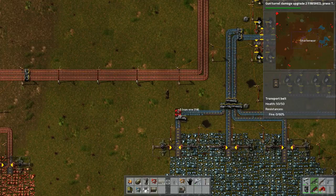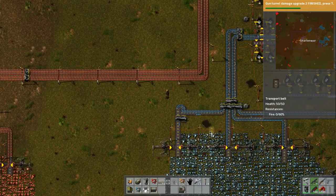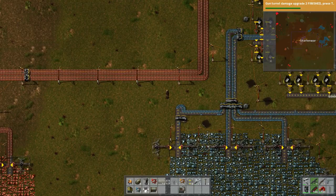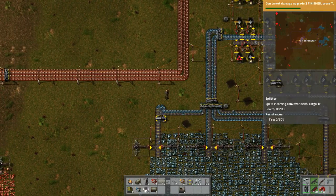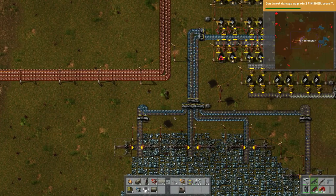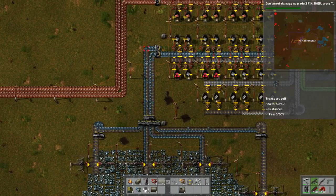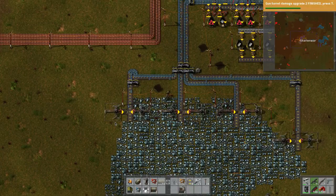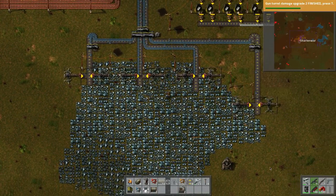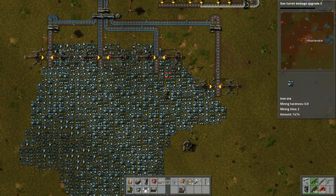So we go up, turn, turn. Well actually that won't really work on this side - well it will because this will fill up and then the other side will get fed, which will kind of help balance it. But these are almost out anyway so we're gonna have to expand more. The gun turret damage - can we do it again? Let's do it again, let's just keep doing it.